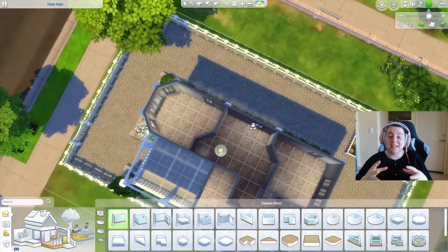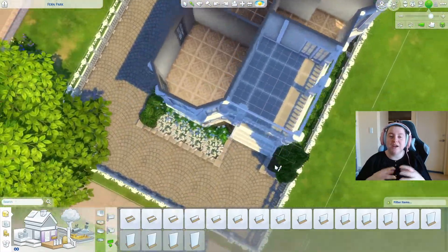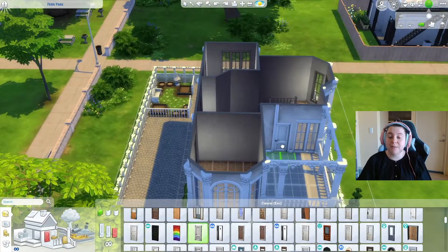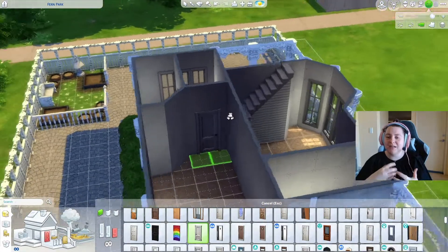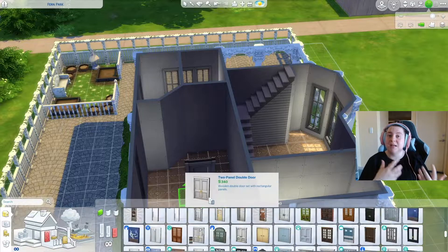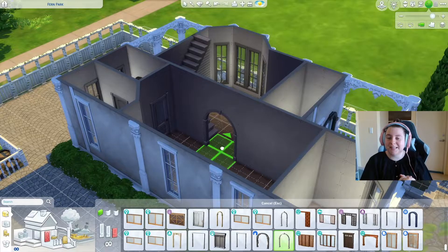The dining is in that bay window section on the left-hand side. Then we have a kitchen, bathroom, and upstairs the bedrooms: a child's room — made for a child but easily adaptable for a teenager — a master bedroom, an office nook, and a playroom nook.